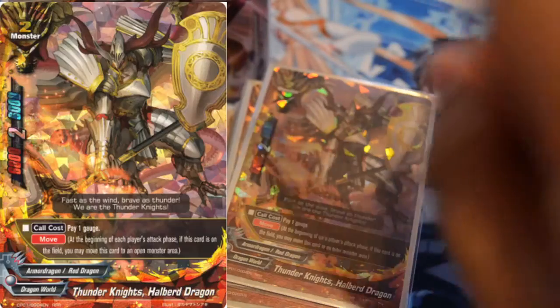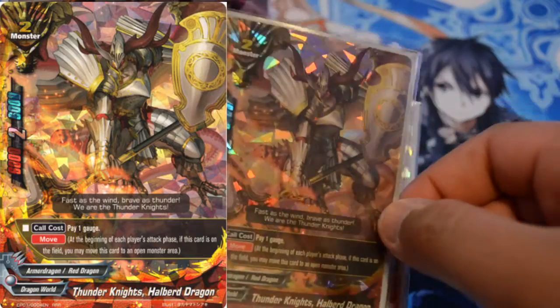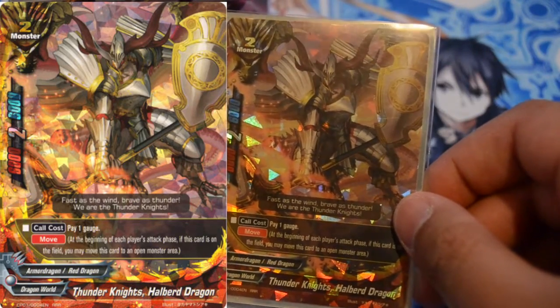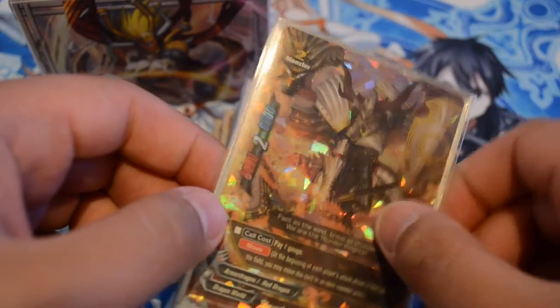For these videos, I'm going to put in the corner every card you see, because some of these cards are really holographic and you can't read the text. For size 2s, I use one Thunder Knights Hellbird Dragon just for the ability to move. The stats are pretty good — 4-6-6.